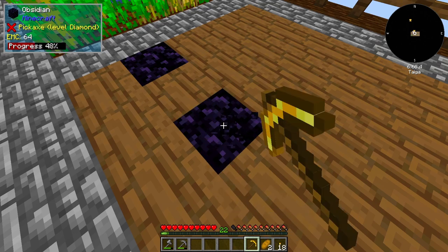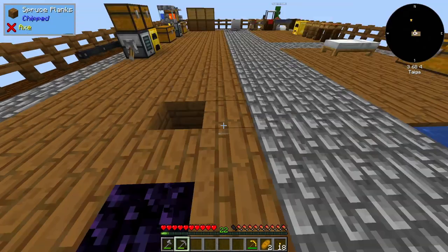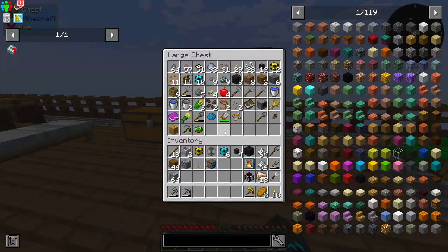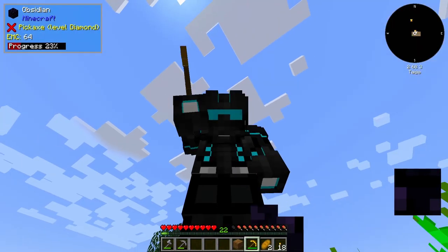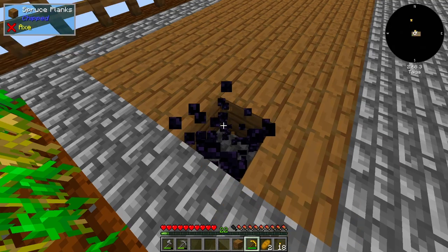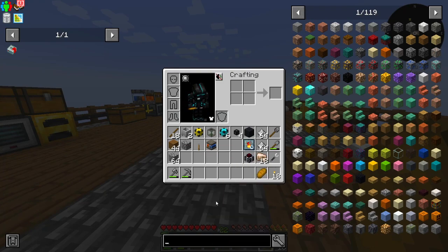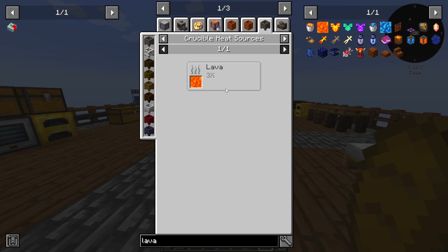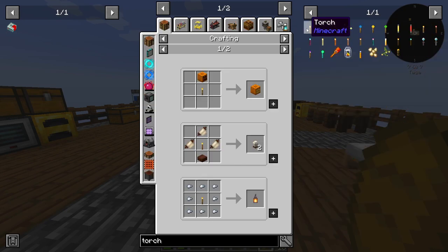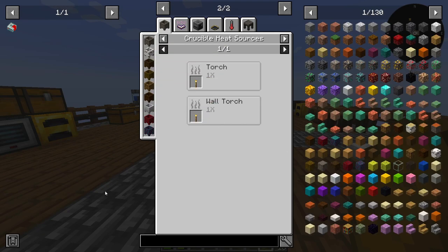Previously we've been using lava to fuel the fire crucibles. If I press U on the lava and go to crucible heat sources, it says 3x — that determines how hot it is. If we go to a torch and press U, it's times one. So the torch is really bad as a heat source for crucibles. Lava is a little bit better. But what we can get that is even better is the superheating element from Mekanism.